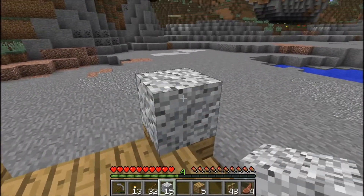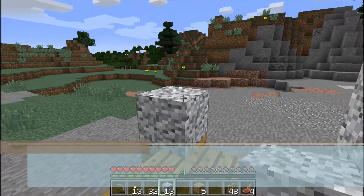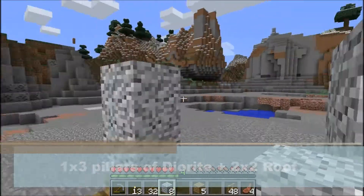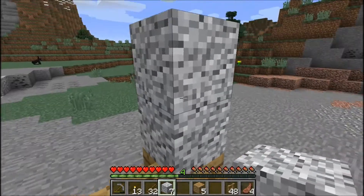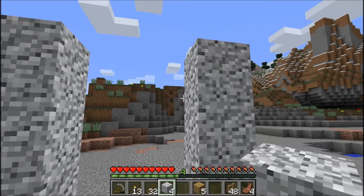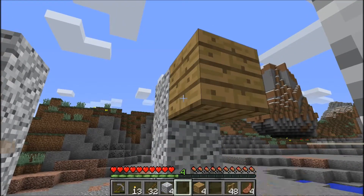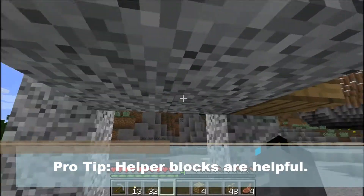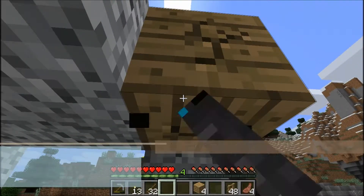Next you want to get some diorite — or Doritos, whatever — and then you want to make a one by three pillar on each of the corners. Then I'm just going to jump up. Then you want to put down a helper block or something.